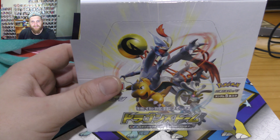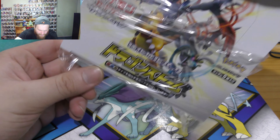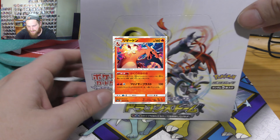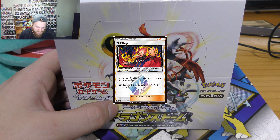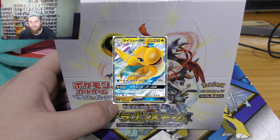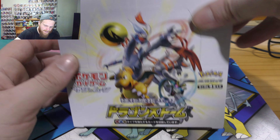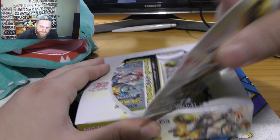Alright guys, I'm not going to waste any more time — I'm going to open this up and start opening some packs. There are a few cards I want to get today: obviously the Charizard card, there's a full art Lance card, and I think there's a Dragon Knight EX or GX card in here as well, full art sort of thing. If I get any of those cards today I'd be pretty happy, so I'm just going to rip this open.